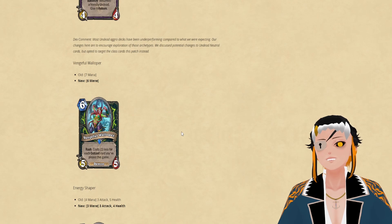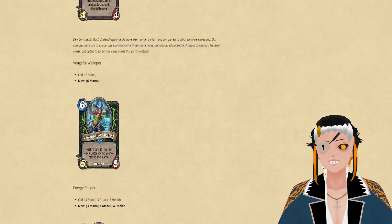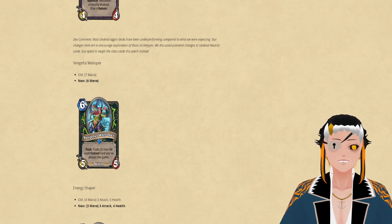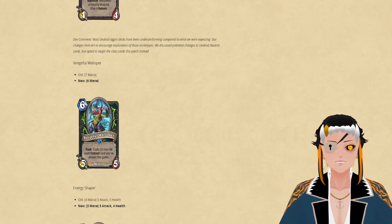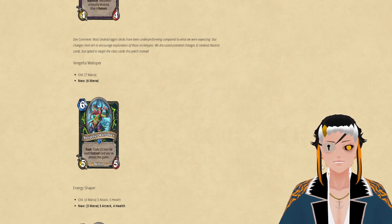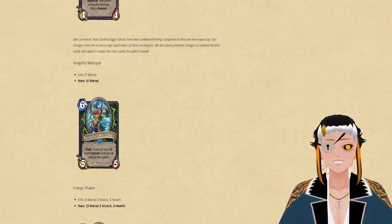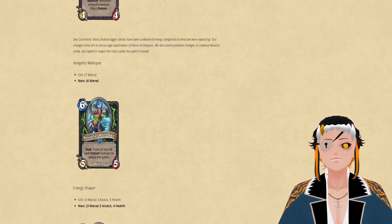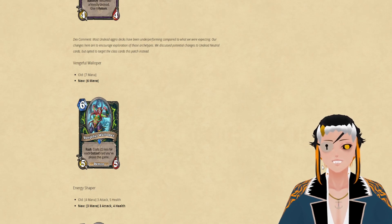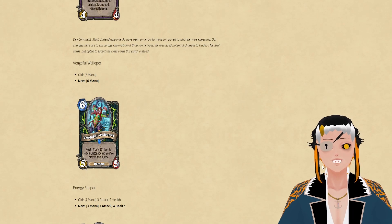The next card being changed is Vengeful Walloper, which is going to cost 6 instead of 7. For an Outcast Demon Hunter deck, I think this is a pretty good change, but as a standalone deck I don't think it will do much — most of the Outcast cards currently in standard Hearthstone are draw cards, and the questline got an indirect nerf. I don't think Outcast Demon Hunter is sadly playable. If we see more Outcast cards in the new rotation, a card like this could be incredibly powerful, but it doesn't solve the issue that the deck doesn't have a big win condition.